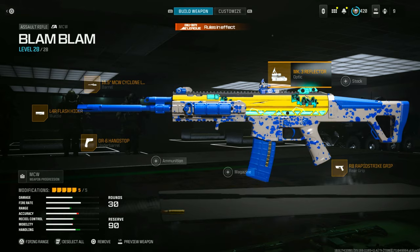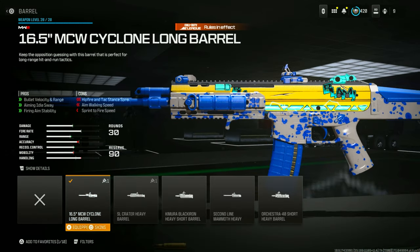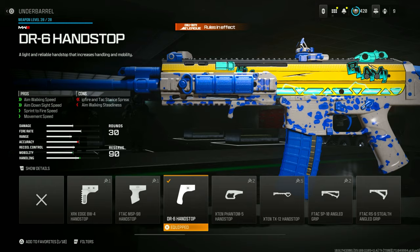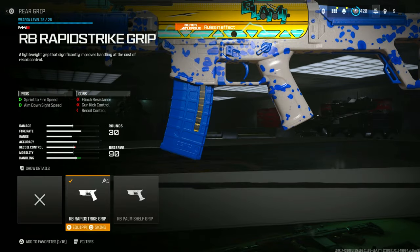Now for the cluster up, I am using the Optic MK3 Reflector. I'm using Barrel MCW Cyclone. Muzzle is going to be the L4R Flash Hider. Underbarrel is the DR6 Hand Stop. Then lastly, the rear grip is the Rapid Strike Grip.